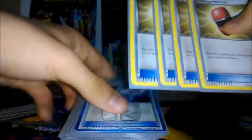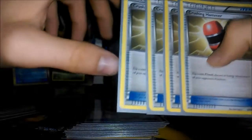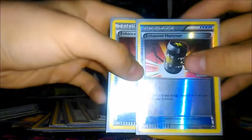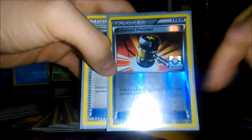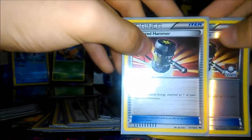Crushing Hammer — I ran four of these. Very good with a Darkrai deck like this, simply to disrupt your opponent's energy and setup. I also ran two Enhanced Hammer — one is a Pokemon League promo, very nice — and there was no coin flip involved with Enhanced Hammers. You simply discard a special energy card attached to the opponent's Pokemon.